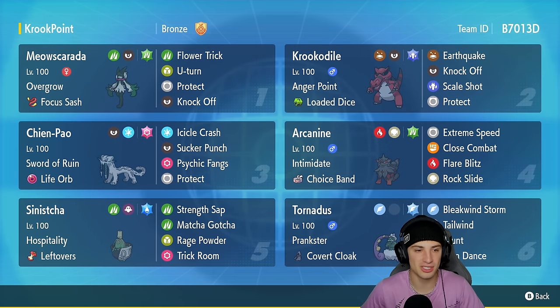Meowscarada is the starter of this generation and I absolutely love this Pokemon. It's great to pair up with Krookodile and also really powerful on its own. It's got Overgrow with Focus Sash as its item, and a moveset of Rock and Flower Trick, U-Turn to pivot out, Protect, and Knock Off.